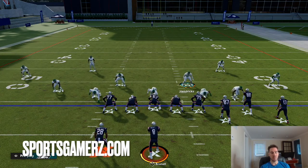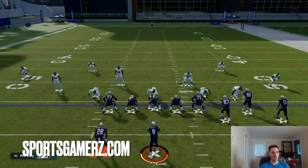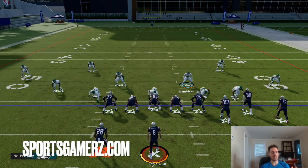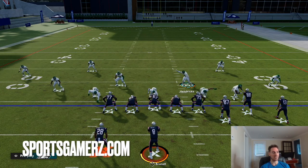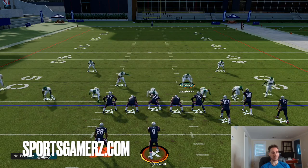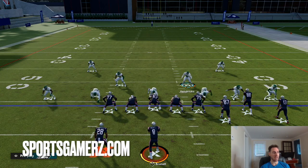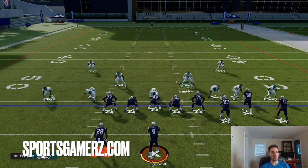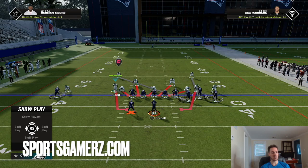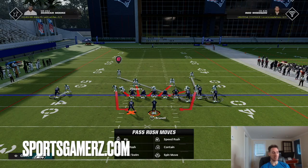The basic setup without any advanced adjustments is pretty simple. You just want to make sure you press your coverage, and you want your auto alignment set to default, not base — that's going to get this setup the easiest way. First, press your coverage: hit triangle and down on the left analog stick. Then spread your D-line out by hitting left on the D-pad and up on the left stick. Then hit QB contain, which is R1 twice. You need to make sure the slot corners are the ones on the contains, so depending on formation, you might need to move your slot corners in right next to the D-ends. Past that, it's all coverage adjustments.